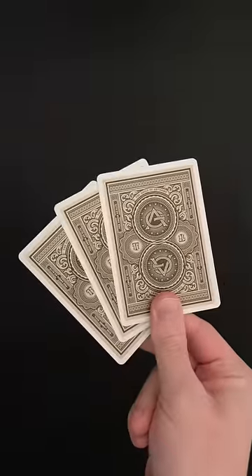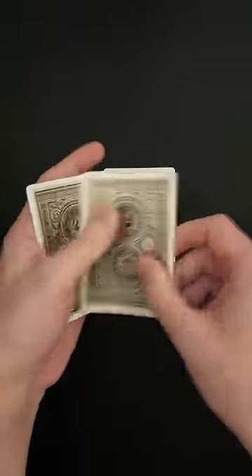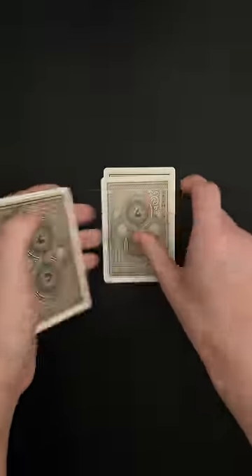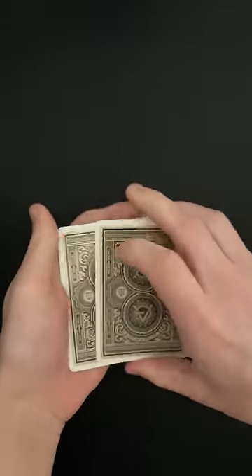Let's do a quick trick using just three cards. I have a Queen of Hearts, I also have another Queen of Hearts, and my last card is the Ace of Spades. I'm going to place our Ace of Spades on the bottom of this packet.